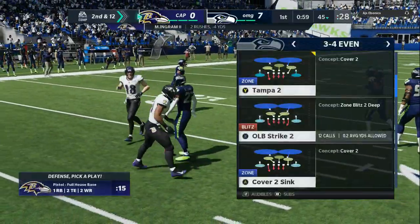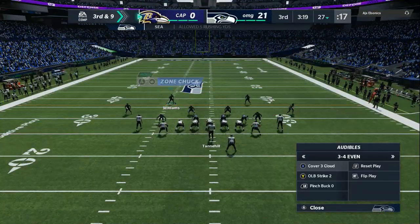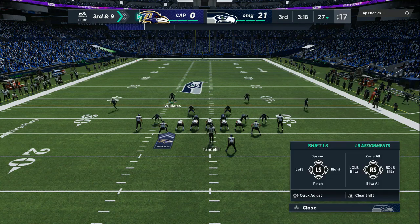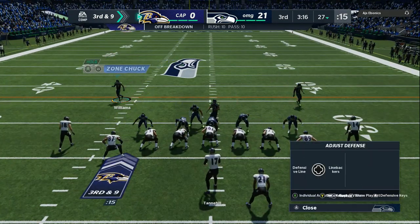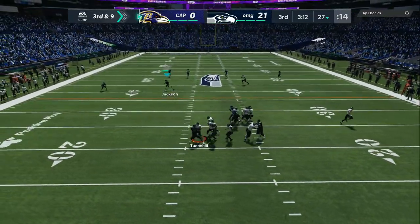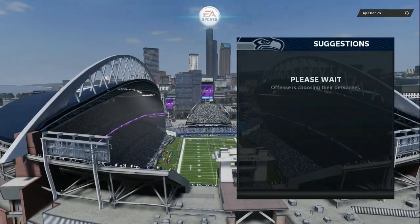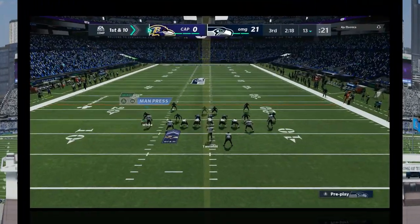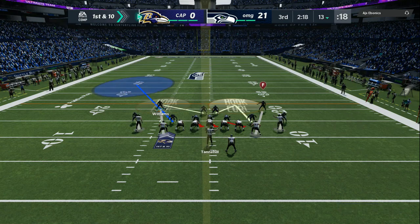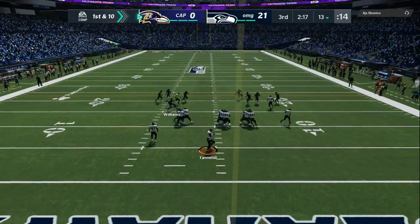As you can see, my run defense is insane. 3-4 even. Now look at my audibles: OLB strike, cover three cloud. And then I like to mix some man in every once in a while. But this defense out of the 3-4 even generates inside pressure — A gap, B gap. It's not all about the edge pressure. I could also set up that same blitz and then rezone everybody, so it looks like I'm sending blitzes but I got yellow zones.